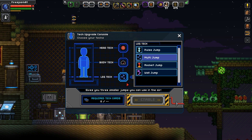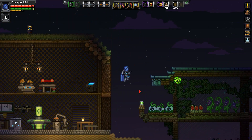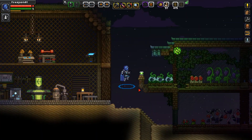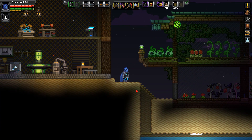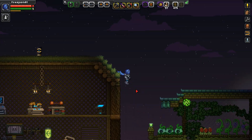Next we're going to move on to the leg tech, and I'll show off the multi jump — this one you see me use all the time. It gives you a bunch of little jumps. This is really handy if you have an alien potion because you get a heck of a lot more height and you can really extend your jumps a long way with multi jump.